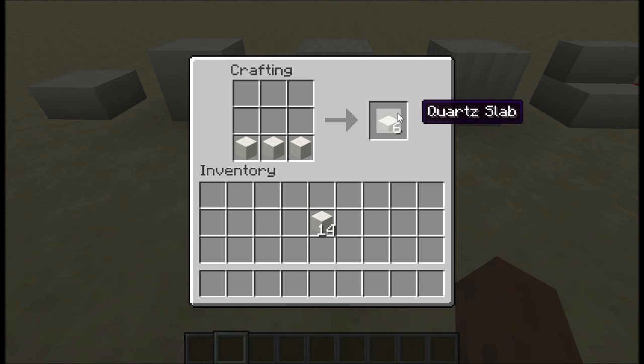We can make half slabs using the old recipe. If we put the half slabs on top of each other we get the chiseled block, and if we put normal blocks on top of each other we get the pillar quartz block. And then of course to make stairs it's the usual recipe.